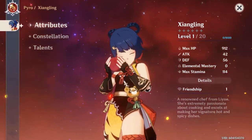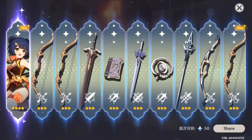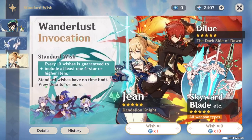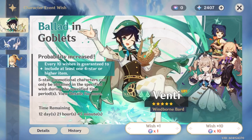Xingling or Xiangling, I don't know. So yeah, I think it's 1600 for the ten orbs so I have enough, and I think I'll pull on Venti's.